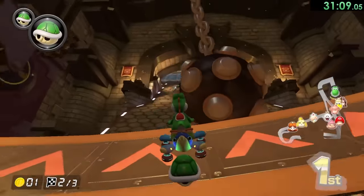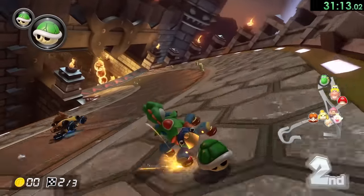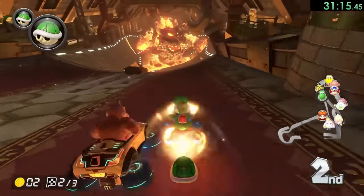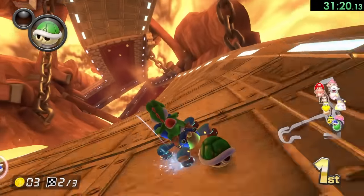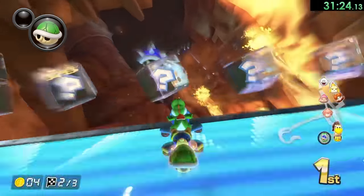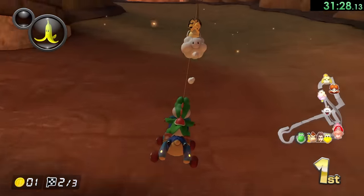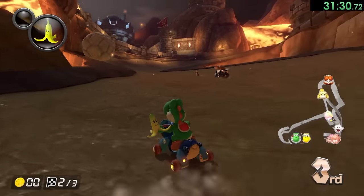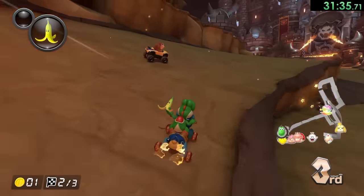That boulder is nice though because it doesn't knock you out for as long. We are losing a lot of coins which isn't preferable, and there's going to be a blue shell. Why do the blue shells always happen when I'm in first? There was another person in first like a second ago. It also happens at the worst time when we're above the lava. I kind of wish this game let you fall into the lava like past games, instead of Lakitu saving you before you even get there.